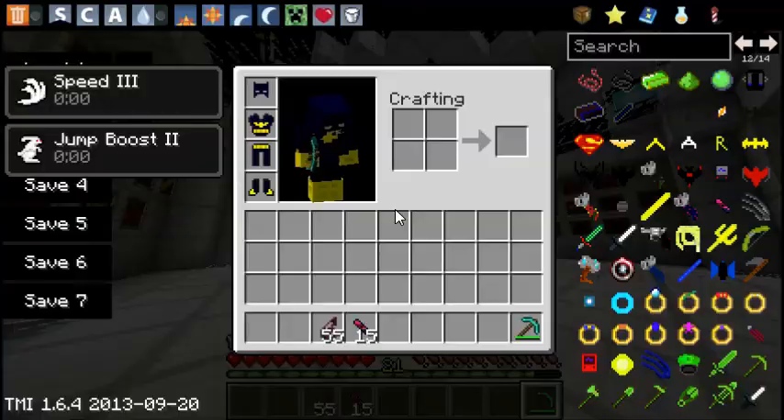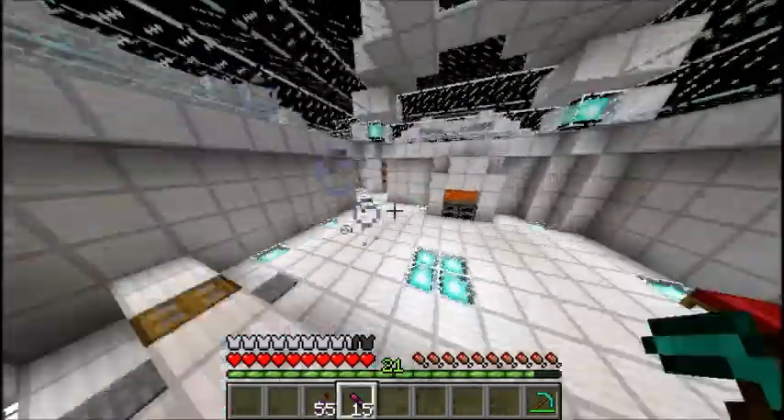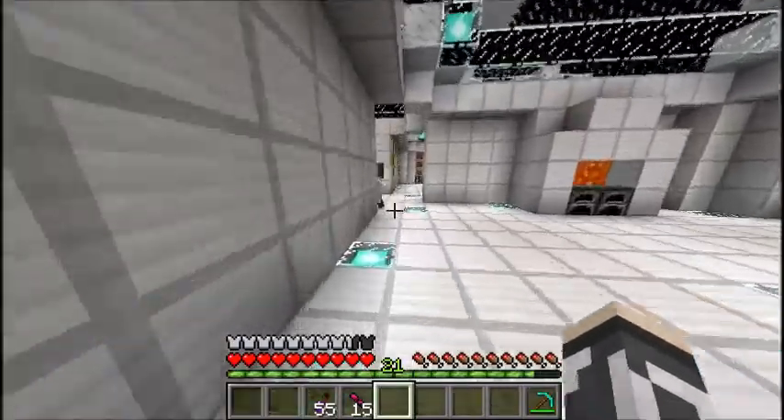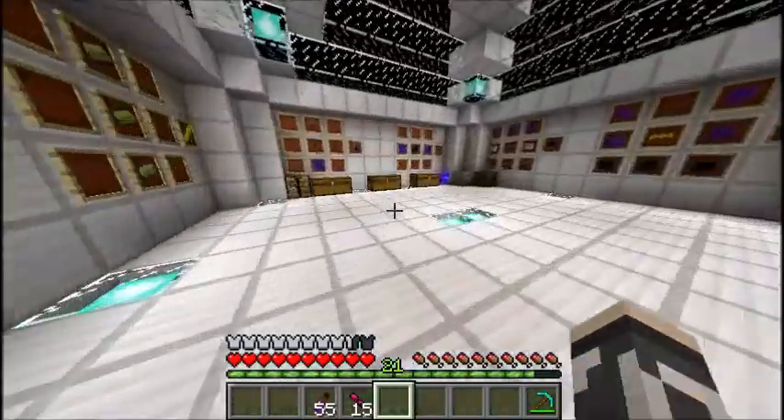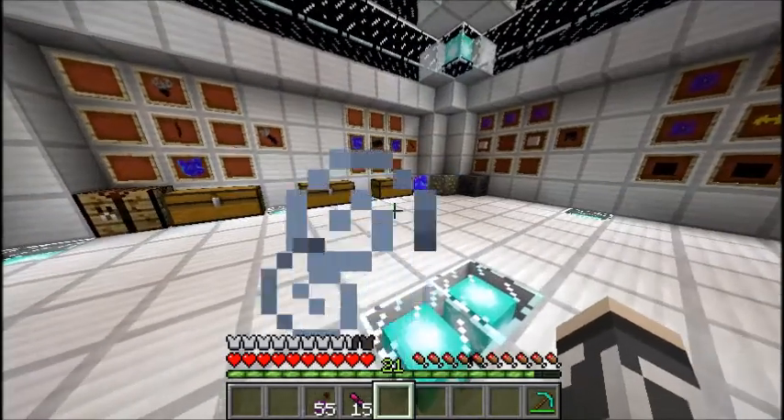Alright. The armor has given you speed boost and jump boost — same as Robin. No strength at all. Not as good as diamond armor, as you can see.